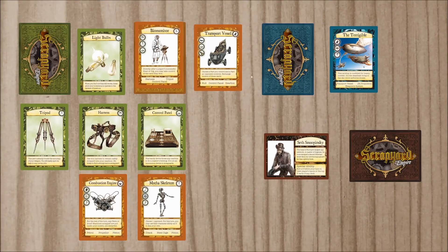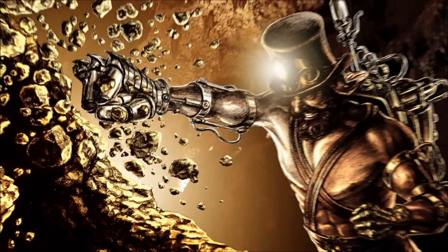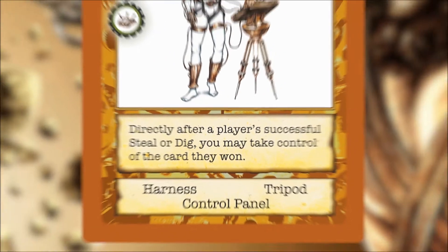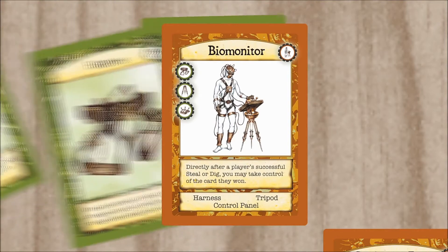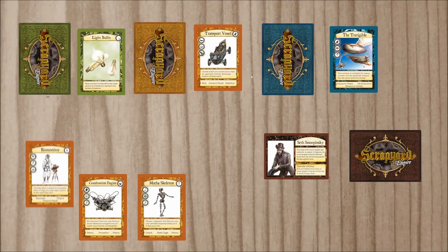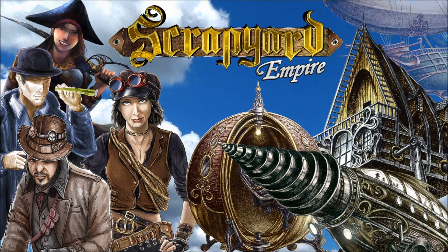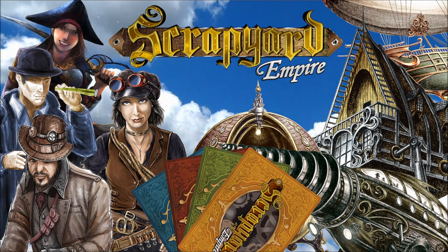The build phase allows players to assemble parts into machines, bringing them closer to completing their master invention. Completed machines will also give you new abilities to create chaos, giving the game even more depth and replay value. After building, you must discard extra parts. This keeps players from hoarding and gives opponents a chance at the scrapped cards. Tensions will mount as players figure out what inventions their opponents are building and find ways to sabotage them.